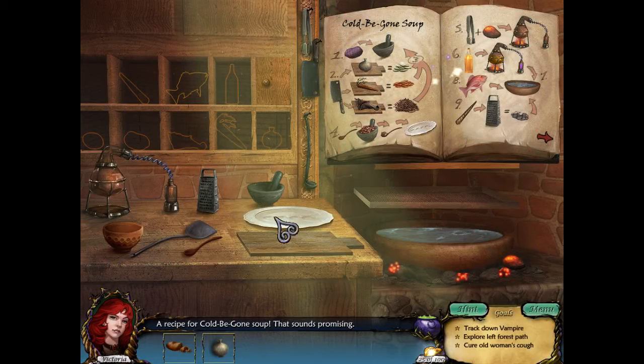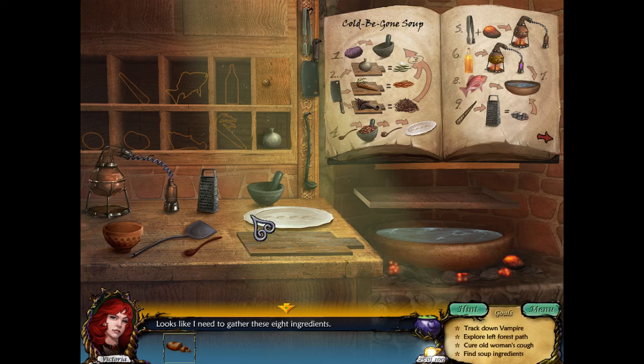Cold be gone soup. Let's make this cold be gone soup. So we need a few things. Onion? I bet it goes here. The idea is we need to find the ingredients. We have an onion. It's now going to put the onion in there. So I need to gather eight ingredients. A bottle of something potent and flavorful - that's probably wine. Carrot. A bat wing? Yeah, bat wing. Maybe a potato. Tomato? Carrot. Fish. That's a carrot. Unicorn horn. So we need to go get those things.